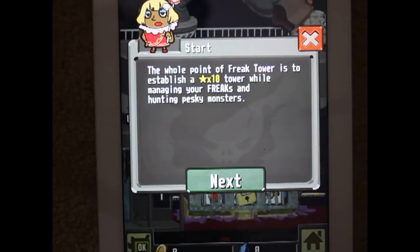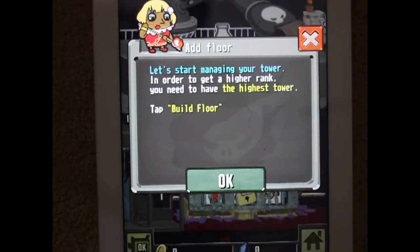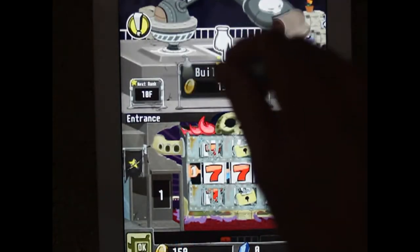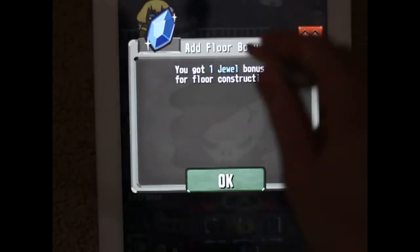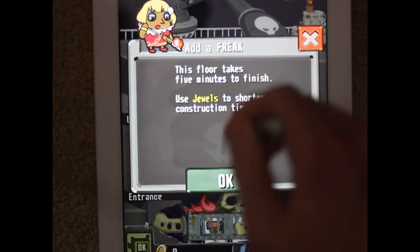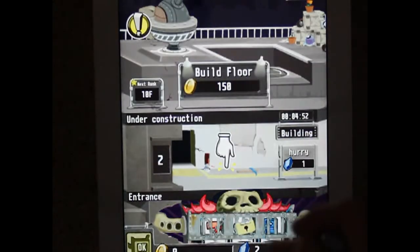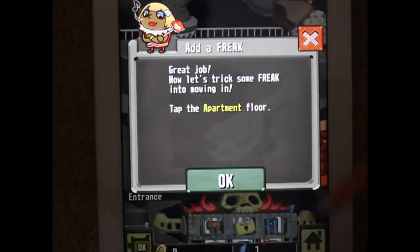The whole point of Freak Tower is to establish a star-times-ten tower while managing your freaks and hunting pesky monsters. Let's start by managing your tower - in order to get a higher rank you have to have the highest tower. Tap apartment - you've got a one duel bonus. Duels are going to be useful; it takes five minutes to build, but you can use duels for shorter construction time. Finished construction with one of my duels.